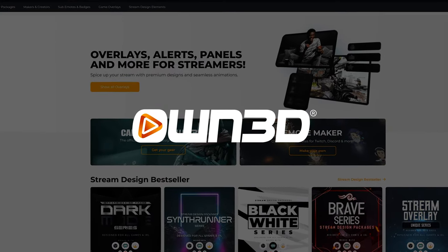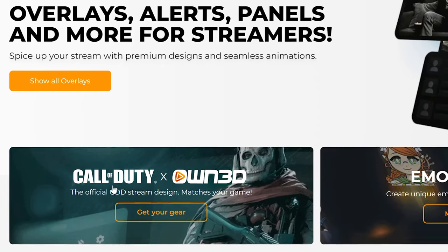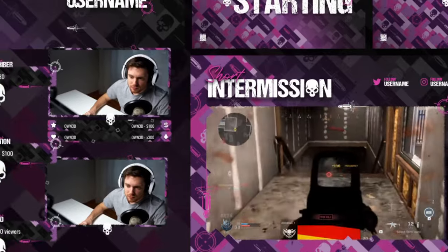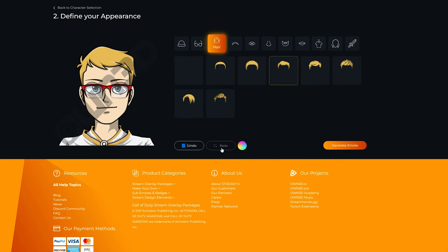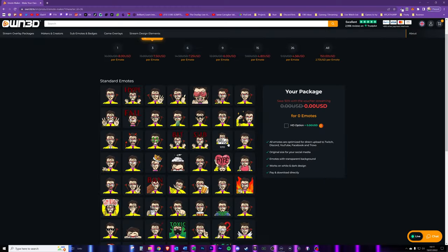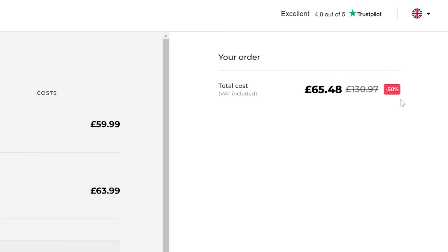Massive shout out to OWN.TV who are sponsoring this video and are my partners. I want to mention a couple of cool new releases from OWN.TV. One of them is the Call of Duty skins specifically to show your support for Call of Duty — these are official Call of Duty designs that will brand your stream exactly like Call of Duty. The second thing is the emote maker, where you can literally make your own emote and even make them animated — you can change the appearance, design your own avatar, animate it, and then check out the emotes you want to purchase. If you use code 'machine' at checkout, you'll get 50% off and you'll also be supporting this channel.